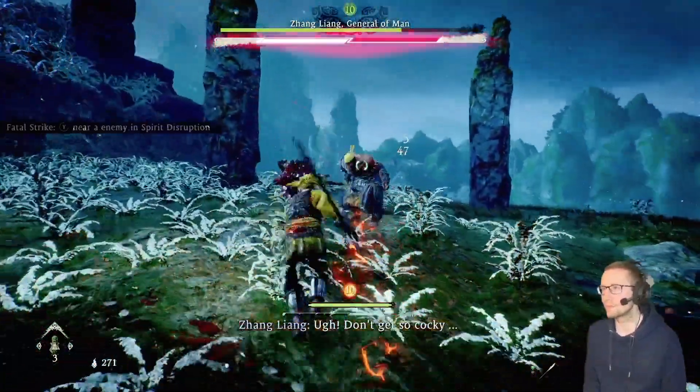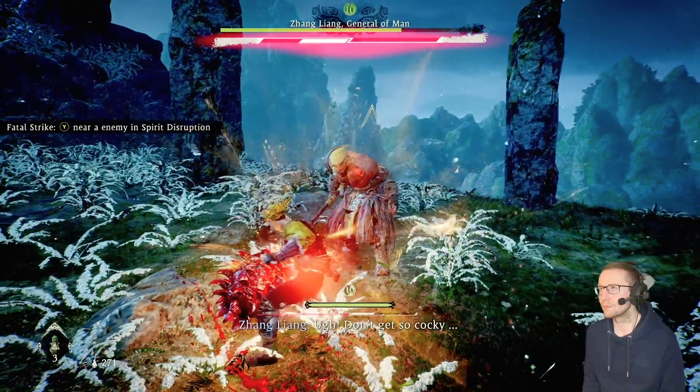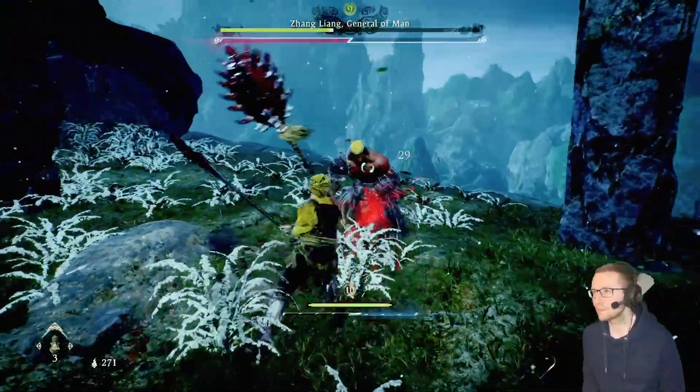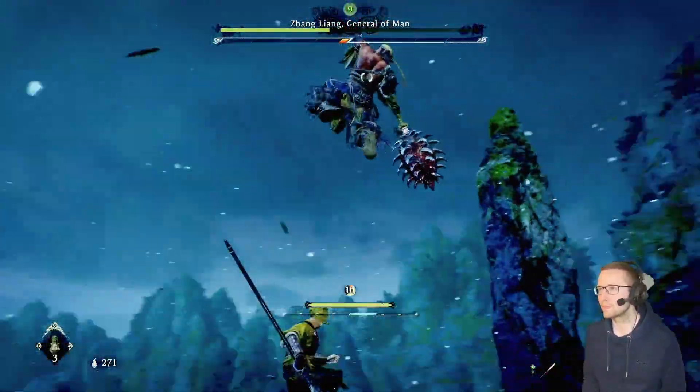Eventually you'll knock the boss into a staggered state, as you can see here, and then use Y on your Xbox controller to deal some significant damage. Every so often Zhang will do this attack where he jumps into the air and then tries to crash down on you.